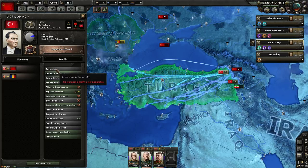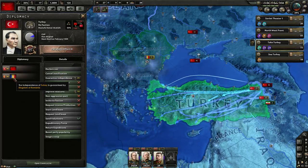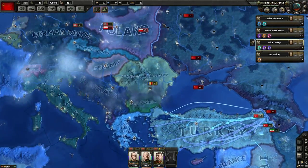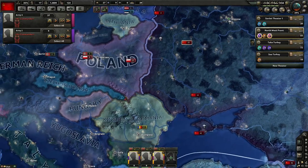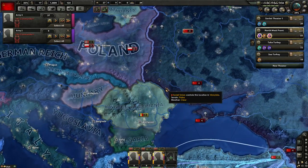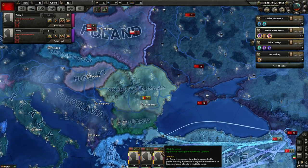I'm grayed out on declaring war against Turkey — how do I know how long it takes? If you right-click on Turkey in the diplomacy view, you can mouse over your war justification — you're going to be done on the 19th of February. Also note: the independence of Turkey is guaranteed by Romania. That means if you go to war against Turkey you'll also be going to war against Romania, so you should probably put all your troops on the Romanian border and get ready.